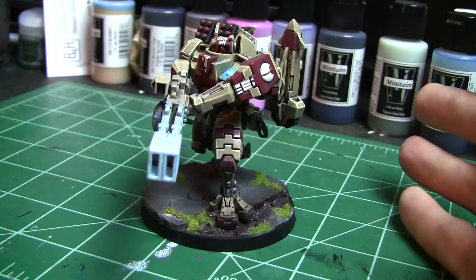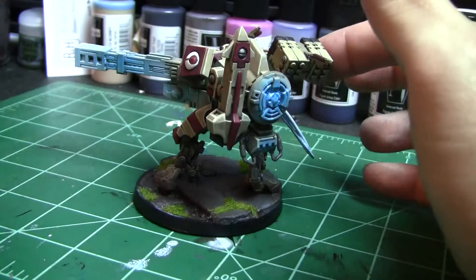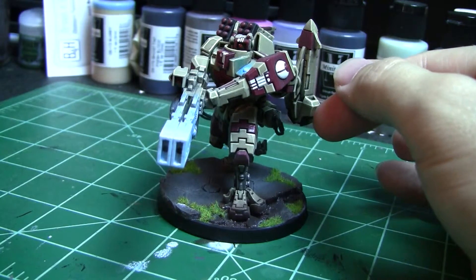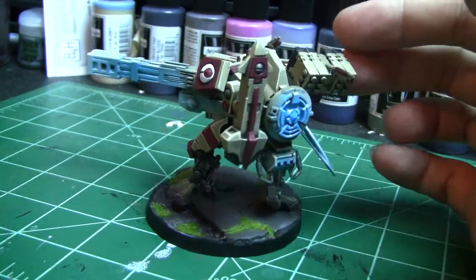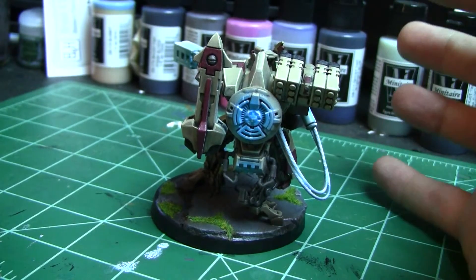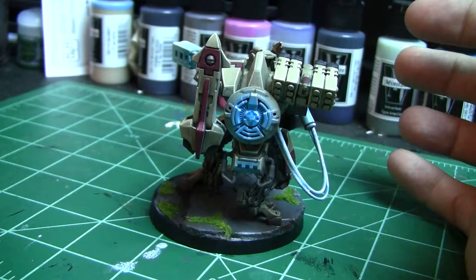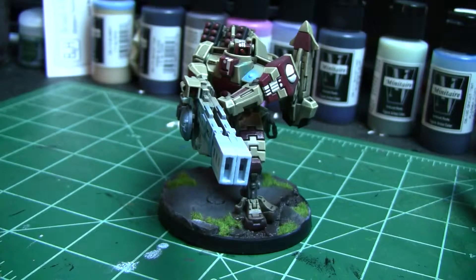Looking at this model, the one thing that really won't get utilized and is there for aesthetics is the seeker missile. I think it looks cool — I like the idea of my broadside having a rocket that can reach up over his shoulder and blast something. It kind of balances out the model too. But the problem with running the seeker missile is that getting marker lights can be unreliable — if pathfinders get focused and all my marker lights are gone, there's no way to fire it off.